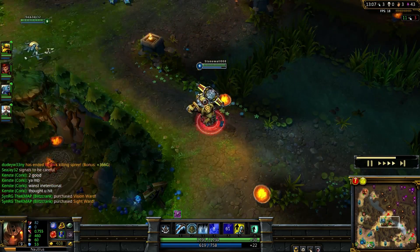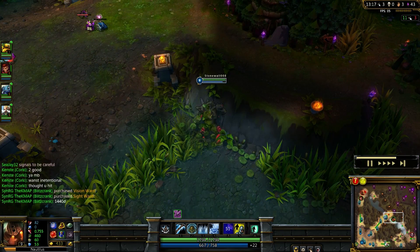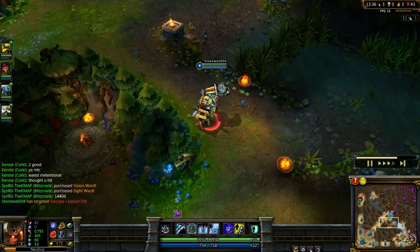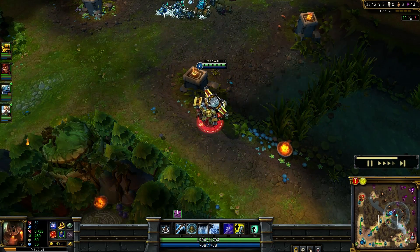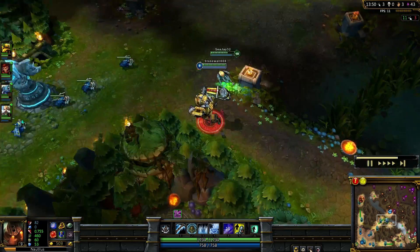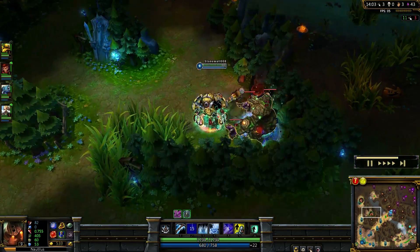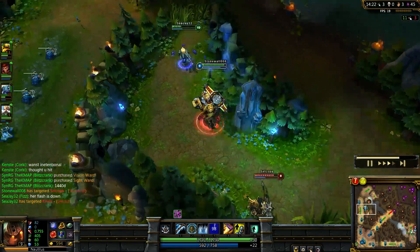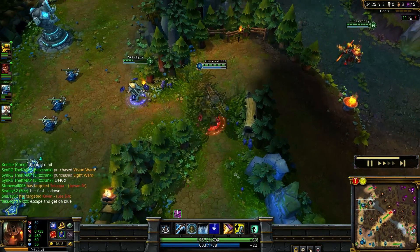I know some people complain that I have stompy games, but this was versus players of high merit and we kind of went tryhard. Look at team coordination - or at least, keep the Monkey King alive coordination. Blue is back up. They invade us, I use my ultimate, pop them up. Fizz manages to get it before they steal it.